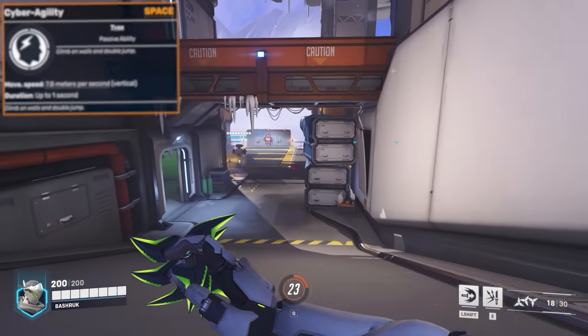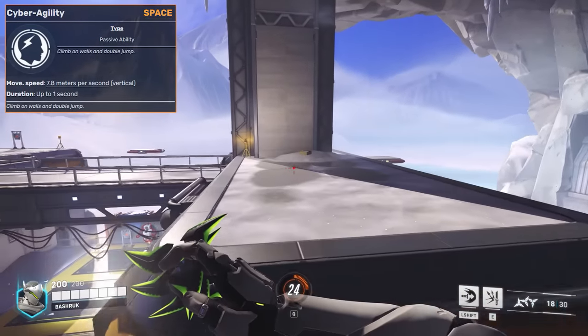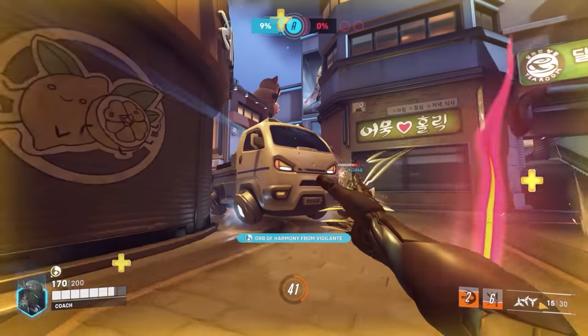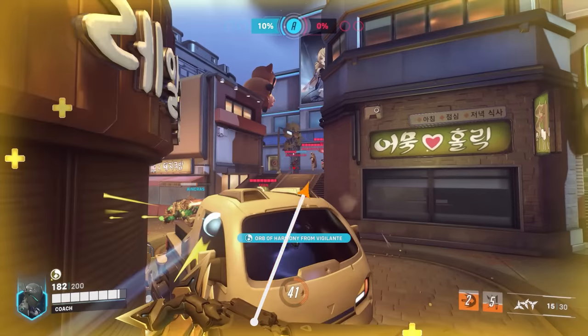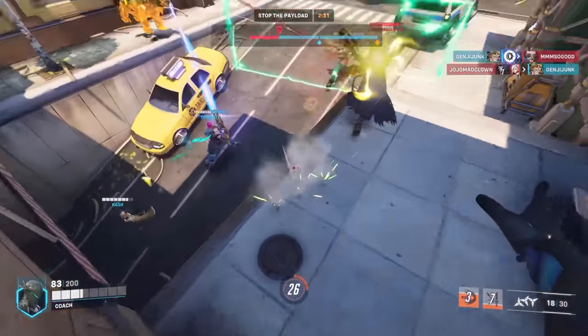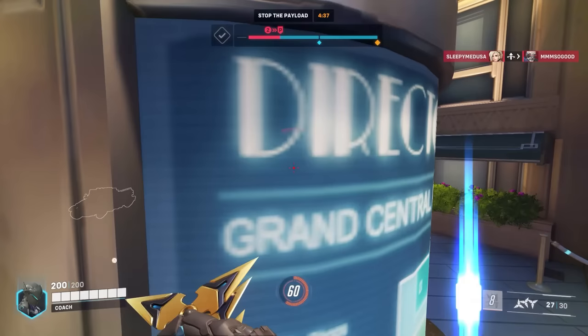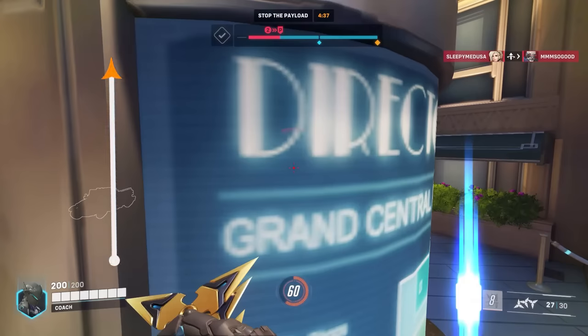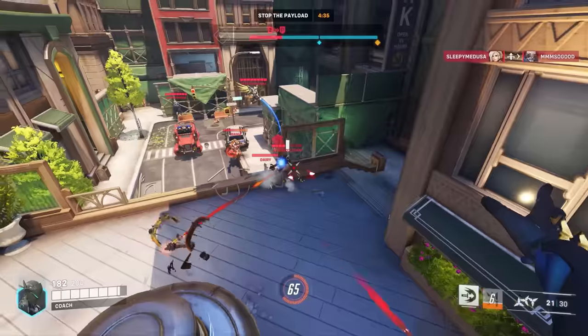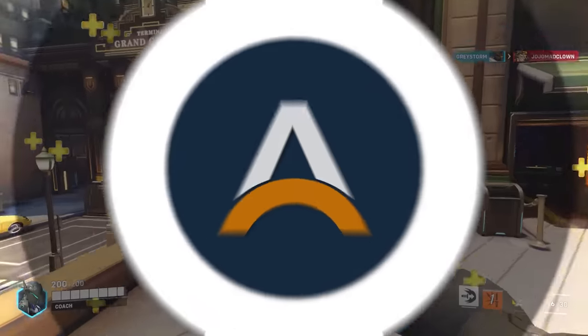First, let's talk about Genji's double jump. You should almost always be spamming double jump whenever you're fighting enemies. It gives you a ton of vertical distance, it allows you to peek over certain objects and farm much safer than you normally would. You can also use this during fights to throw off your enemies' aim super easily. You always want to be jumping around and hopping above the enemies' heads whenever you're in a fight with them. You can combine Genji's double jump with his wall climb as well to make a really effective way to throw off the enemies' aim. If you climb above somebody and hop over their head, they're not going to be able to hit you at all and you're just going to get some free damage while looking down onto them.